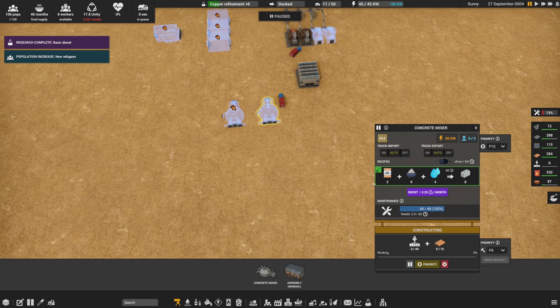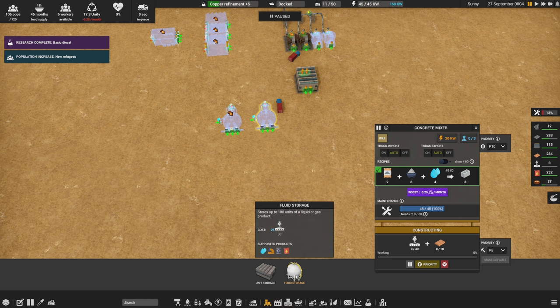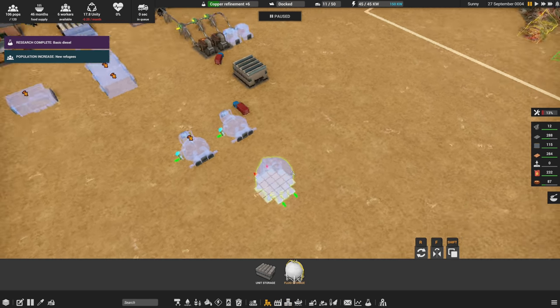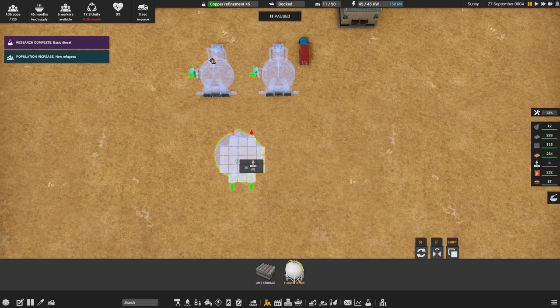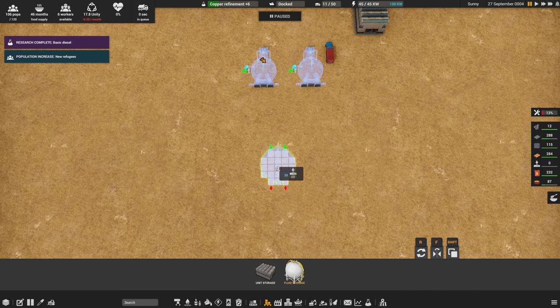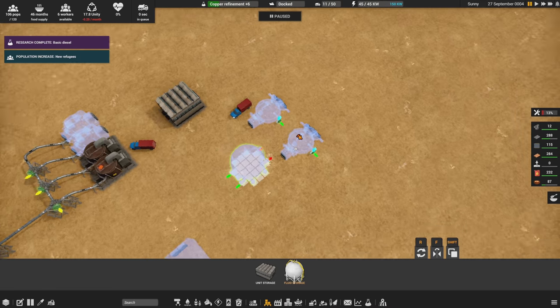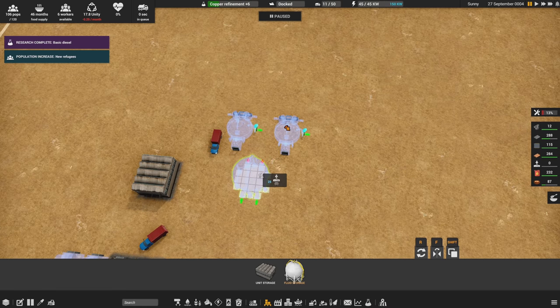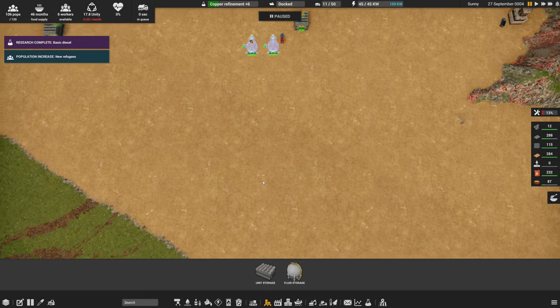We've got two concrete mixers placed. The first one is off for construction. Inputs are cement, slag crush, and water. For fluid storage, we can store water in this fluid storage tank, which is useful. Now I want to think about the water supply first, because I want to catch rainwater over here — figuring out where everything has to feed in.